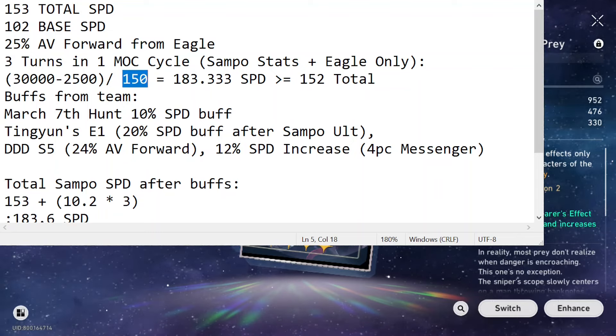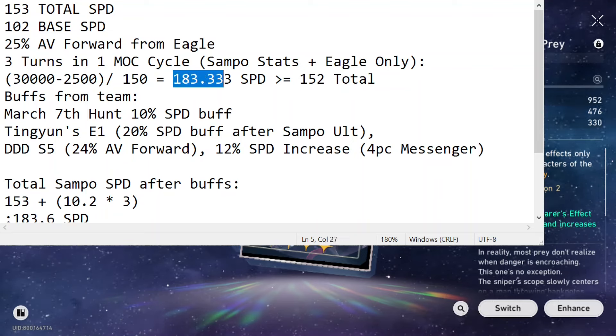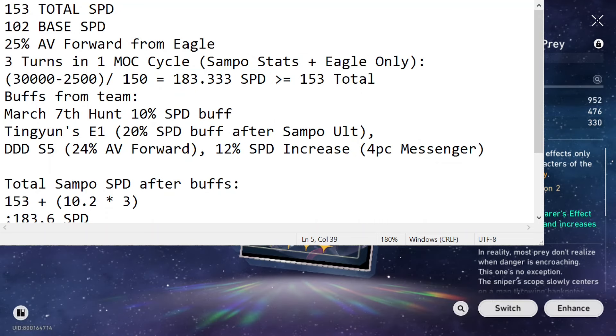In a single Memory of Chaos cycle it is 150. Each extra cycle you add an increment of 100, so if you are going for three turns in a two-cycle, this 150 will become 250; three cycle, 350, and so on and so forth. We get a total number of 183.33 speed. This is the minimum required speed in order to go three times in a single cycle.